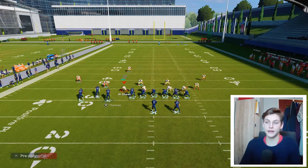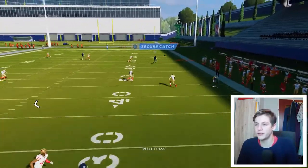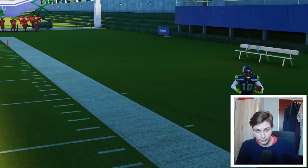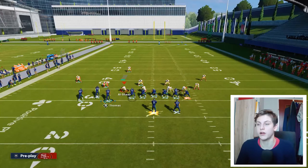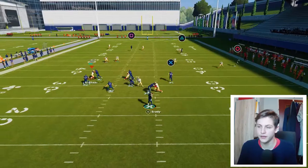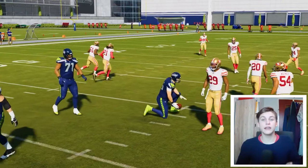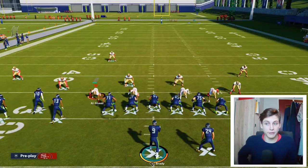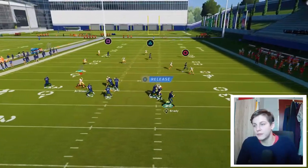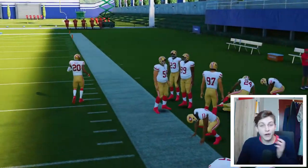For this first setup, you always want to run it with the bunch to the short side, because that gives your crossing routes a little more chance to get open. Right there you can see we can throw that crossing against pretty much anything — this is a difficult play to stop and pro players sometimes struggle with it. The play action drags defenders away, then you run crosses behind it, and you can also release the tight end on a delay fade as another read.